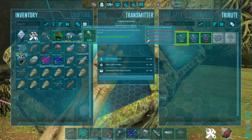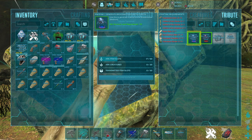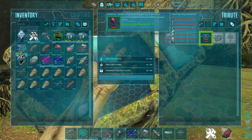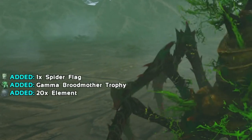It's the same as the original island map — a selection of artifacts and the beta relic for Gamma, and a selection of artifacts, relic, and trophies for Beta and Alpha. Once killing each boss from the island map, you will be rewarded with the trophy for the difficulty you completed, the flag for the boss fight, and a nice amount of element.